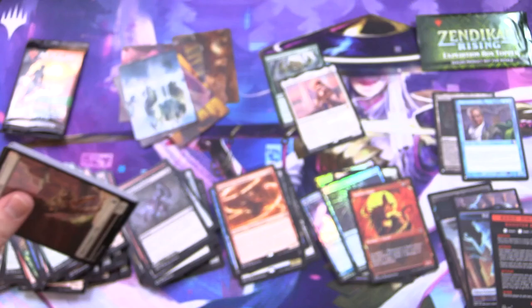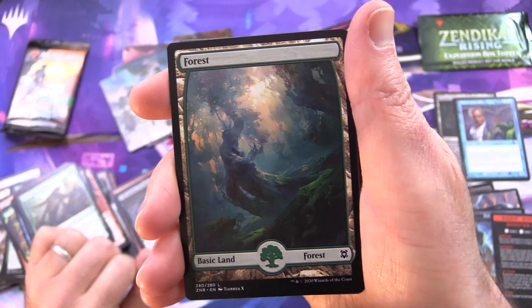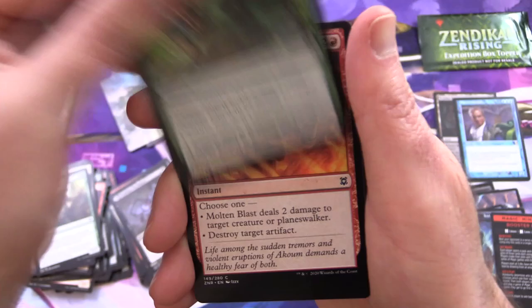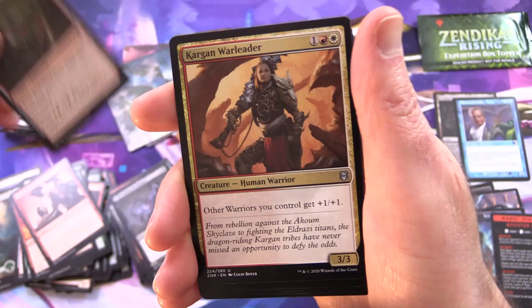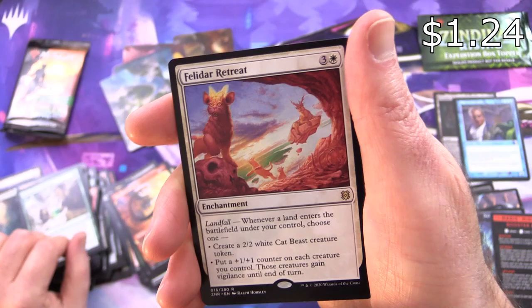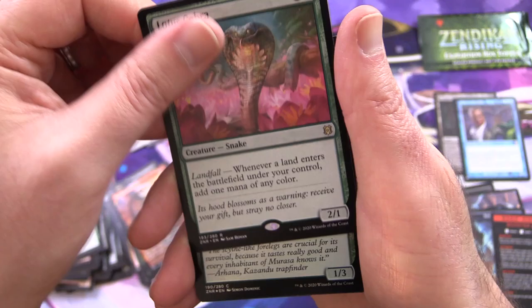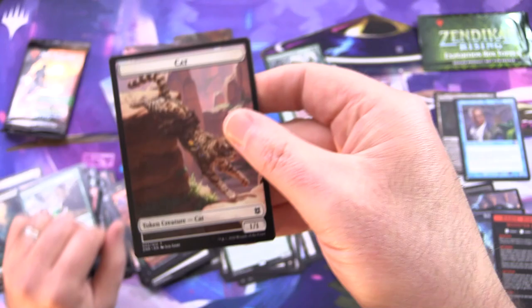Down to the last two packs. Will the box topper last until the end of the video? We shall see. This is one of the Pathways — we have Clearwater Pathway, along with a Forest. Rabid Bite, Molten Blast, Inordinate Rage, Scavenge Blade, Kargan War Leader for the uncommons. Taunting Arbor Mage, Skyclave Geoped Showcase, Strength of Solidarity, and Felidar Retreat again — the derpy cats are taunting us. And a Lotus Cobra! We will take that indeed. Foil Kazandu Nectapot, and nothing from the list.